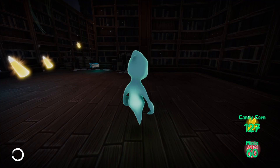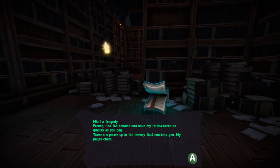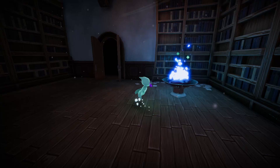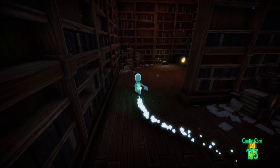This game's really cool. I really like this. I hope everyone ends up trying it out and enjoys it. What a tragedy! Please find the candies and save my fellow books as quickly as you can. There's a power-up in the library that can help you. I see — well, that would be good. Will it be a button, by any chance? Gets the potion — I will get the potion. Will it allow me to activate buttons? Because I've seen a couple now.